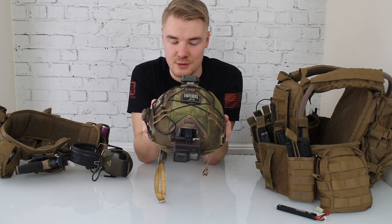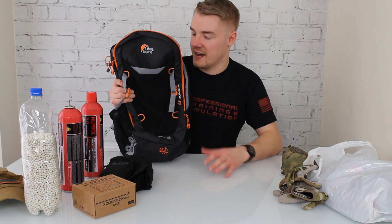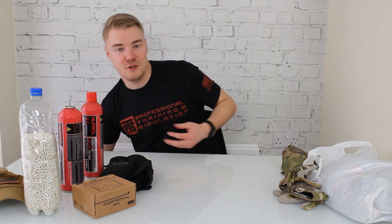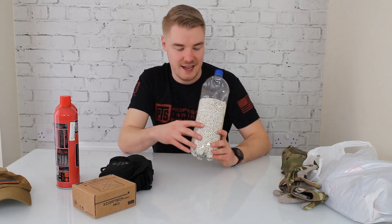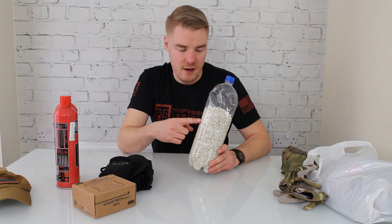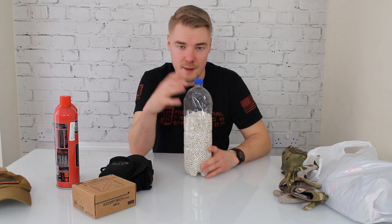Next is my skirmish bag — the equipment I'd take to a normal skirmish. I break things into different bags so they're easier to find, especially at a fibula site with no electricity where you're rooting around by torchlight. In this bag I have gas for my pistols, BBs decanted into large bottles — Rocket 0.25g BBs which I buy by the 10kg bag — and my face protection.